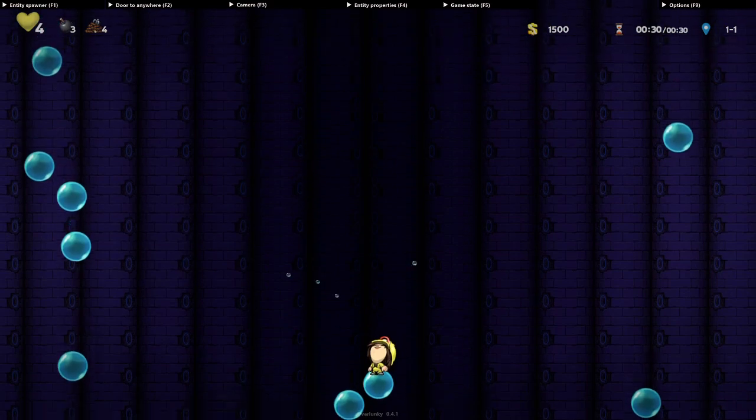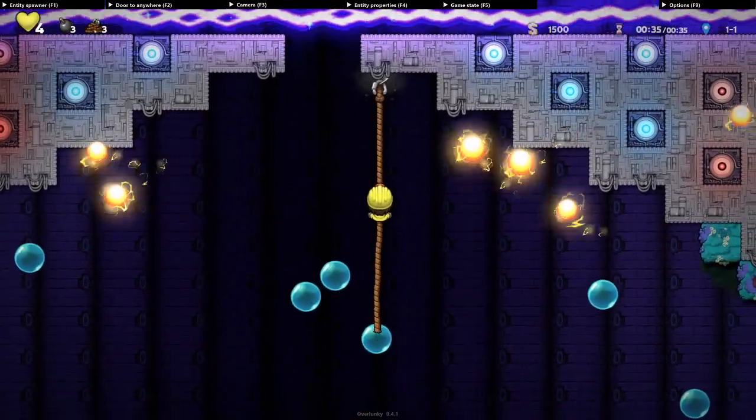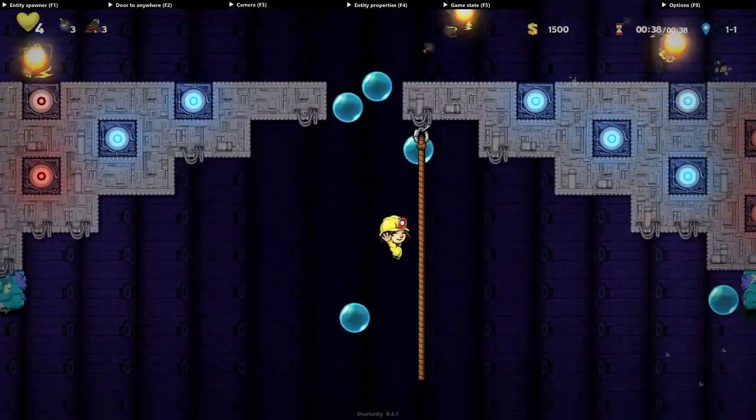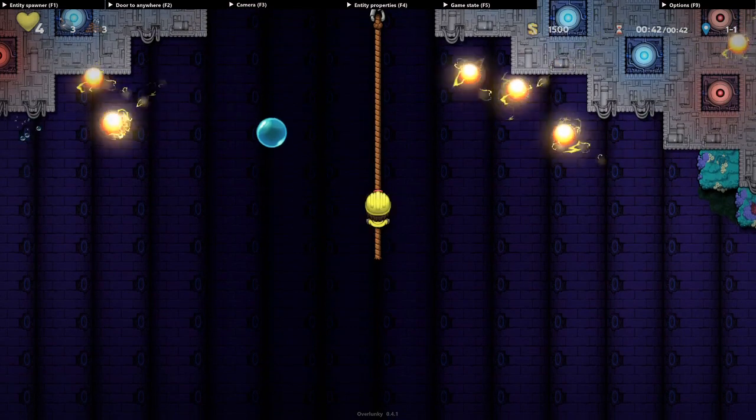Keep in mind you won't take fall damage when jumping onto a bubble. Now that we're by the lasers, I strongly recommend you place a rope on the side if you can afford to use it. This makes it much easier to line up bubbles, and it gives you a safe spot to retreat to if a bubble isn't going to work out.